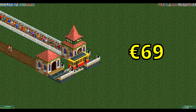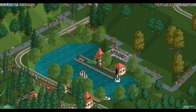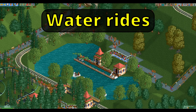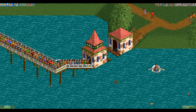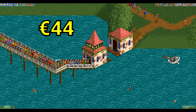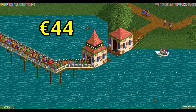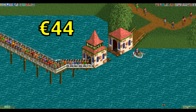Even at less than 100 euros, this is not even close to the cheapest possible ride — now we get into the realm of single tile rides. The first is the cheapest water ride. There's not much to it: it's just a single station piece that costs 44 euros. You do have to elevate either the queue line or the exit path, as otherwise you block guests from the end of the station, but other than that it's about as simple as it gets.